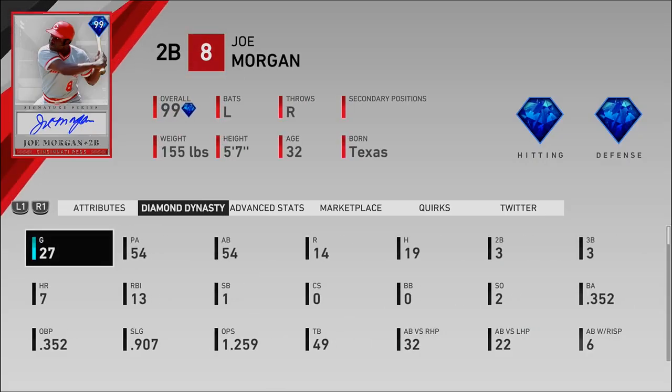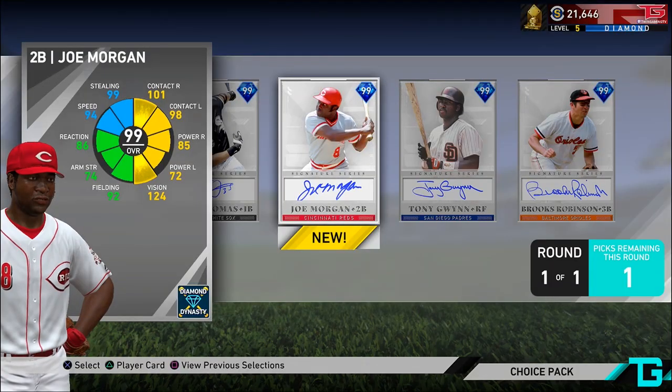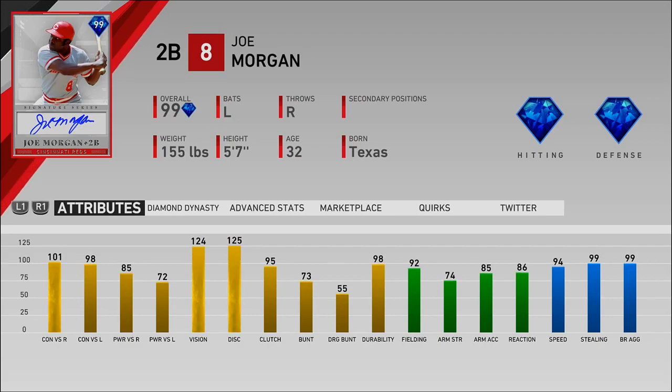Joe Morgan — I've used him in Battle Royale a lot more than I thought. 19 for 54 in Battle Royale with 7 homers, .352 average — he's been doing well for me. Looking at his actual attributes: 101-98 for his contact, 85-72 for the power, 124 vision with some good fielding, 94 speed, great stealing attributes as well. Overall, a great card — he's 99 overall.